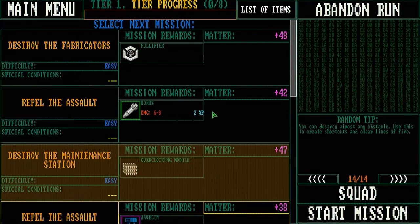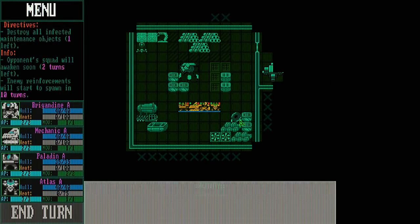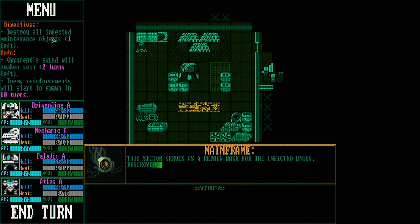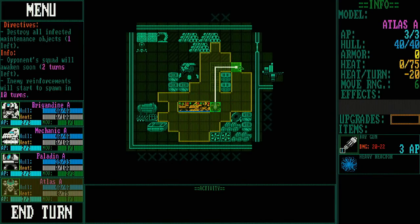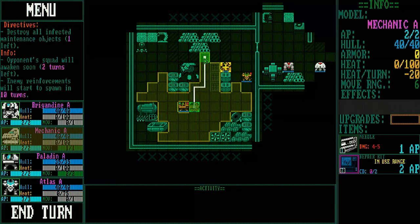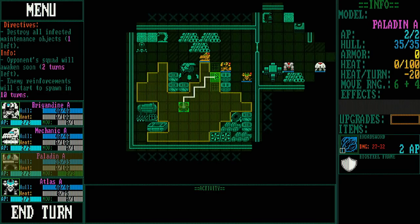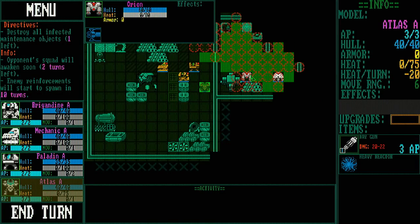Let's go ahead and start this mission — we've got to destroy infected maintenance objects. The opponent's squad will awaken shortly, and in 10 turns enemy reinforcements show up. Let's take the Atlas out first. We're going to take each of these guys and move them along. You can double up and move a little further if you want — I don't think it's going to be too crazy.